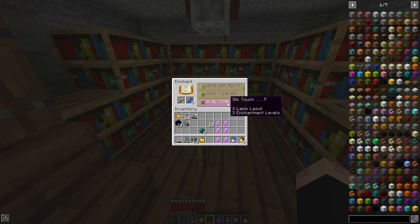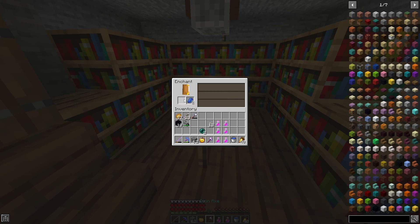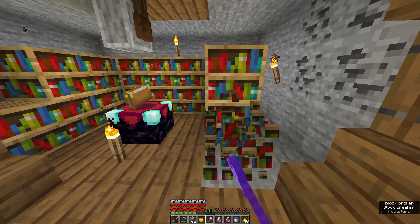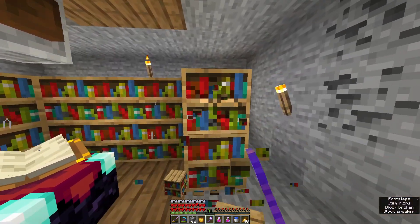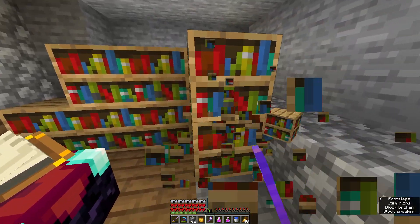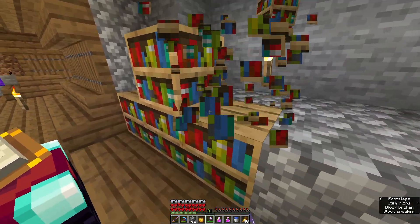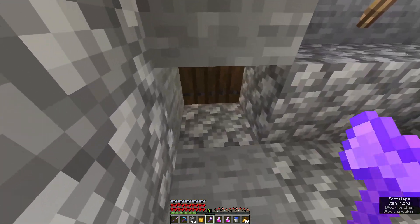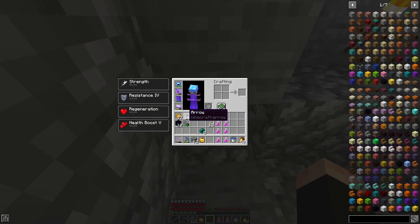Silk touch is precisely what I needed. I don't even care that there is no efficiency — I only need the bookshelves. Therefore, with this, I don't need to use wood to craft a new one. I can just do this.